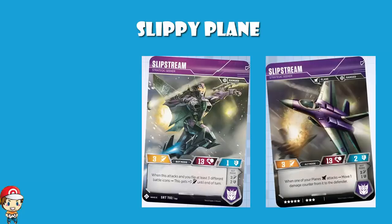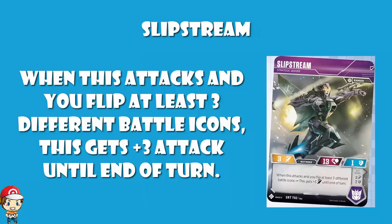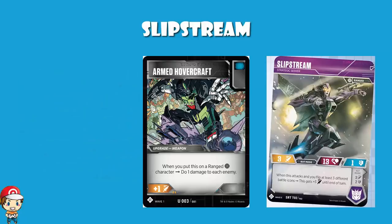But I like both of the skills here. In bot mode, when you attack and flip at least 3 different icons, you get plus 3 attack until the end of the turn. All of a sudden, you're not doing 3 attack — you've got 6 attack. And 6 is significantly better than the average of 4. It does say at least 3 different icons. We've only got 3: we've got blue, we've got orange, and we've got white.